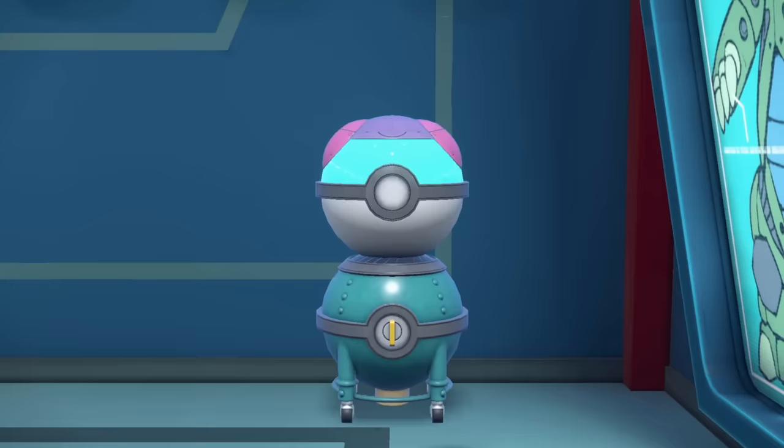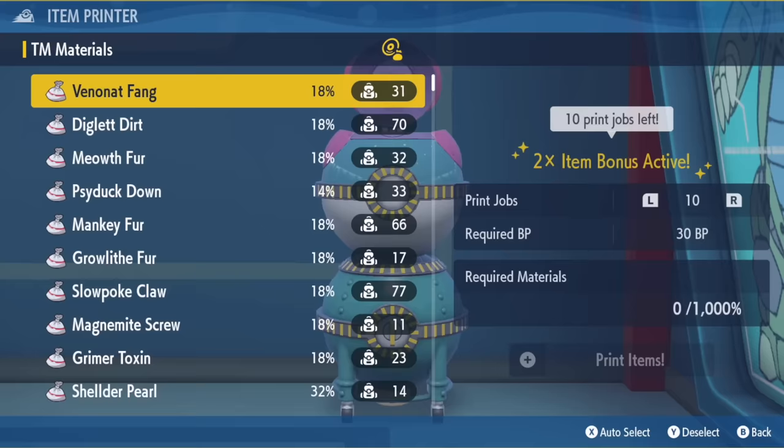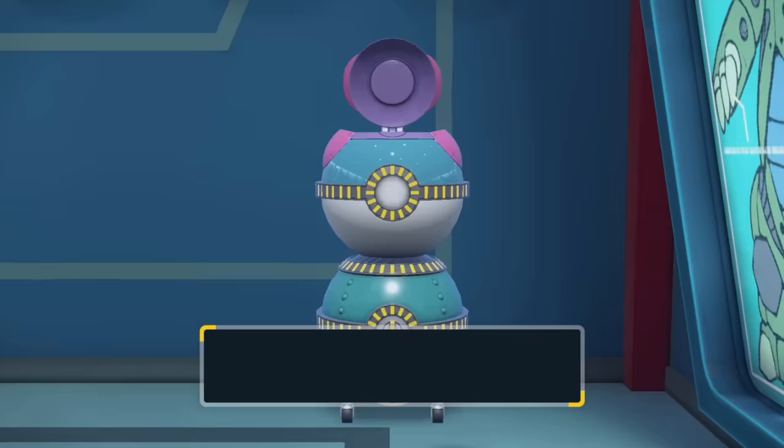When you get to Great rank, it will have a special bonus — a chance to increase the item drops. In order to get to Great, you will have to spend 200 BP to upgrade the machine, and you will have to run the Item Printer 25 times, which is just 3 sets of 10 print jobs.